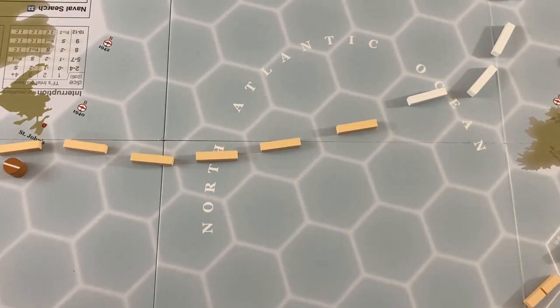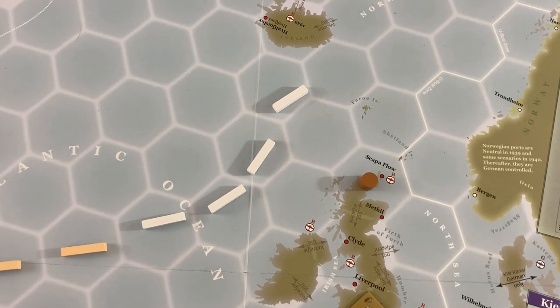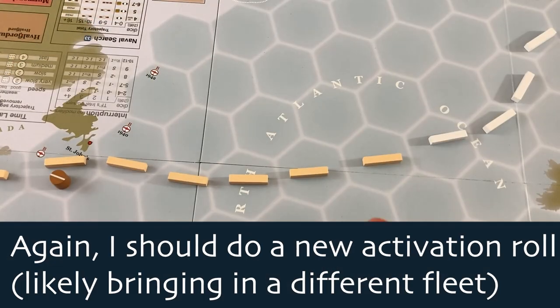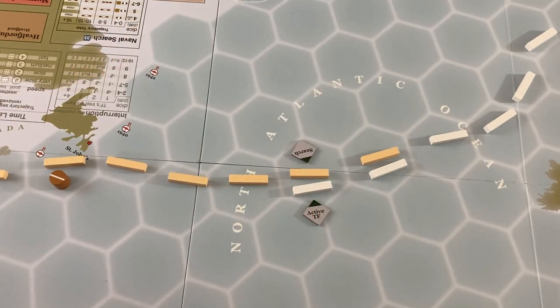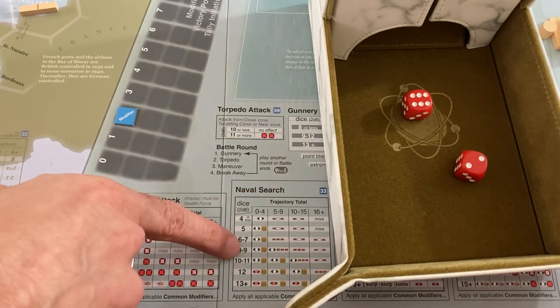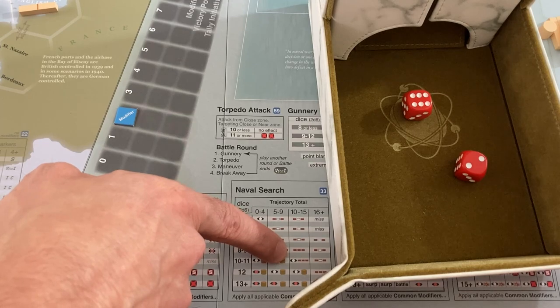Once again I can try to seize the initiative — I'm going to try to. With a plus one modifier I need an eight or more. Not it. Now I have a plus two modifier next time. They do another trajectory and naval search — I should know this is an unidentified TF, so this could actually be a convoy itself and we just think they're trying to attack us. They got an eight this time — I should have used my evasion, which would have made it a seven instead. So instead we got the eight-to-nine result, which means they get to shrink me down to three trajectories. They haven't quite nailed me down for an attack yet.